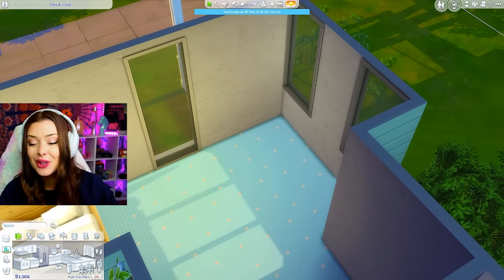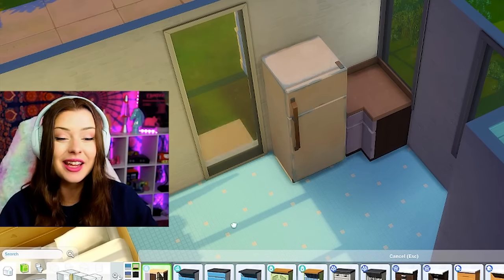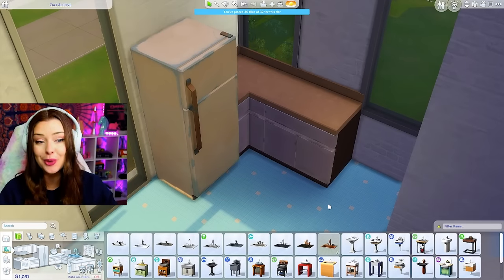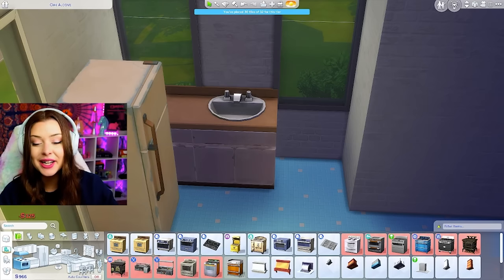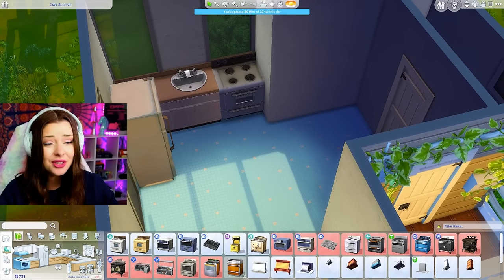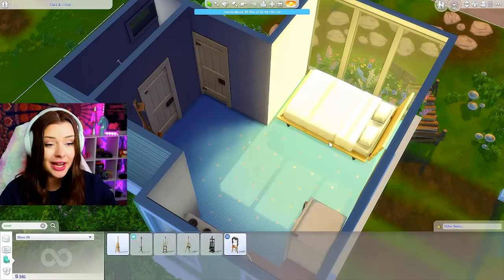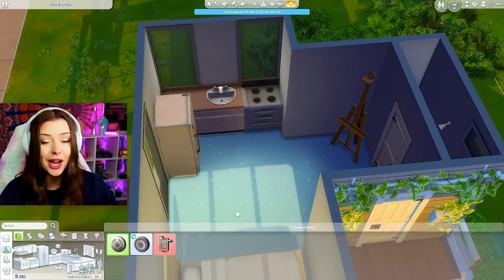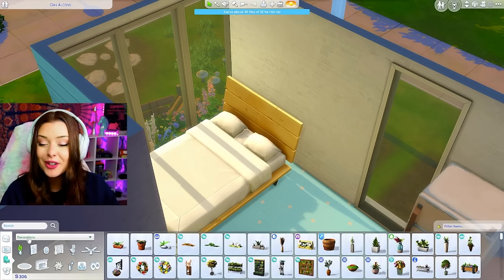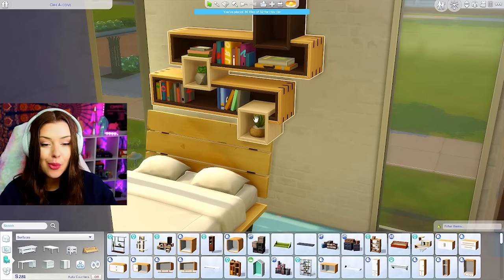We also need a kitchen, so let's grab the City Living cheap stuff — the cheapest counters. I cannot stand these counters, it's called Bland Co. We'll do a sink there, and I need an oven. Look at our money — that budget is dropping, down to $731. I still wanted to get an easel because painting is also a really great way to make money in The Sims 4, and that leaves us with a budget of $381. I think for the rest other than a smoke detector I'm gonna spend on aesthetics, and we can grab a bookshelf if we're trying to gain skills.